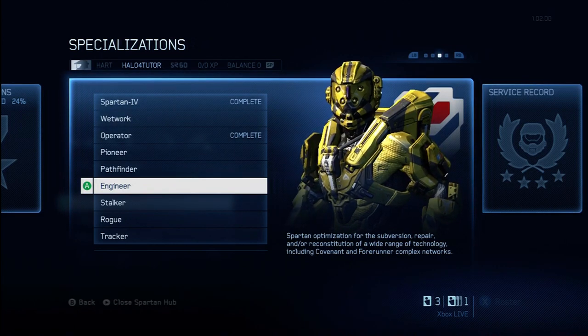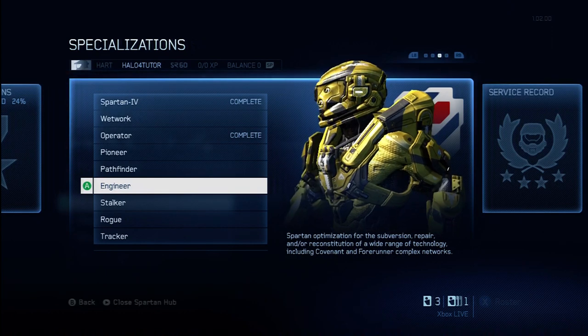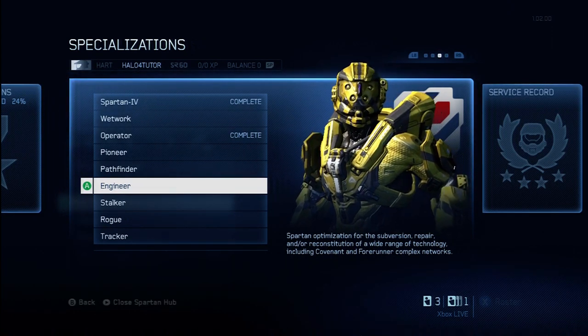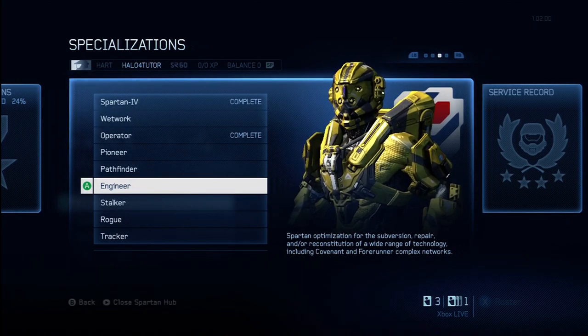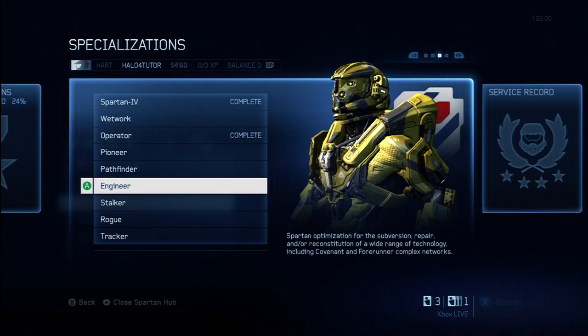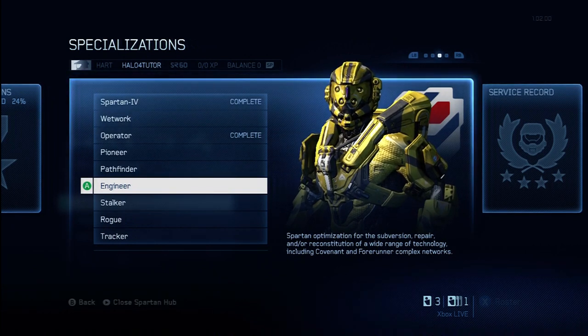You also get a new skin for your suppressor weapon. And most importantly, you will unlock the Drop Recon modification. Drop Recon is a support upgrade which allows a player to see the waypoint at which a random ordinance drop will occur about five seconds before it actually drops on the map.